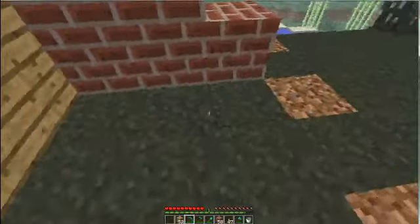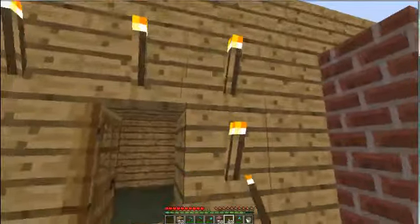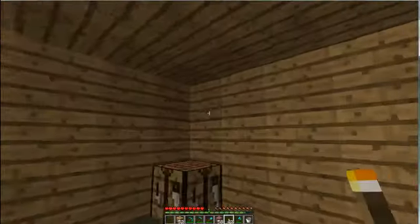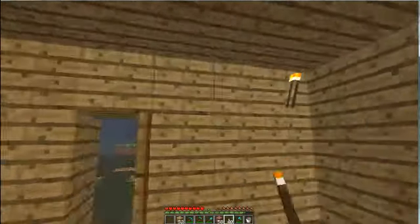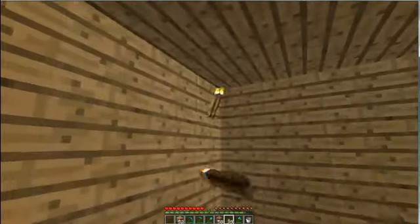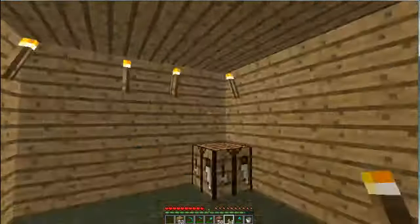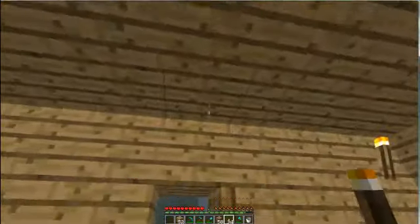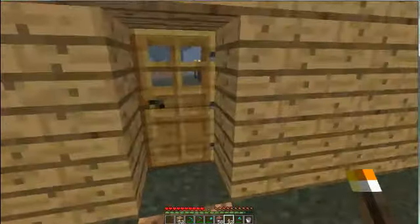Now what you're going to do is light this baby up. Get your torches out and light it up. If you're stuck in the wild, you probably don't have as many torches as I do, but I used an inventory editor so I didn't have to go out and collect all this. I wish you could put light on the ceiling.